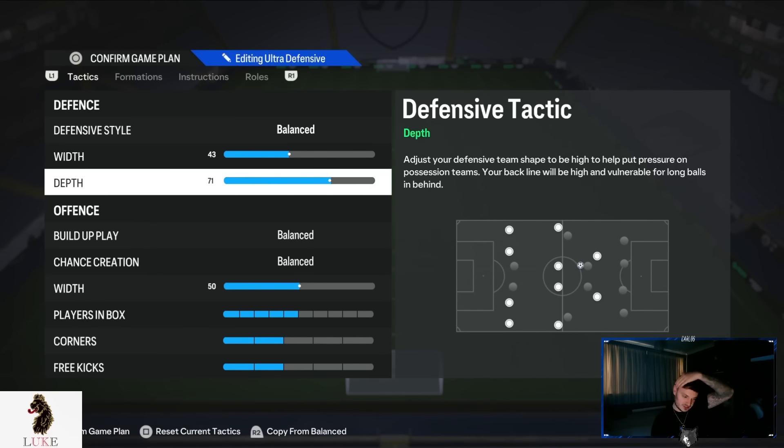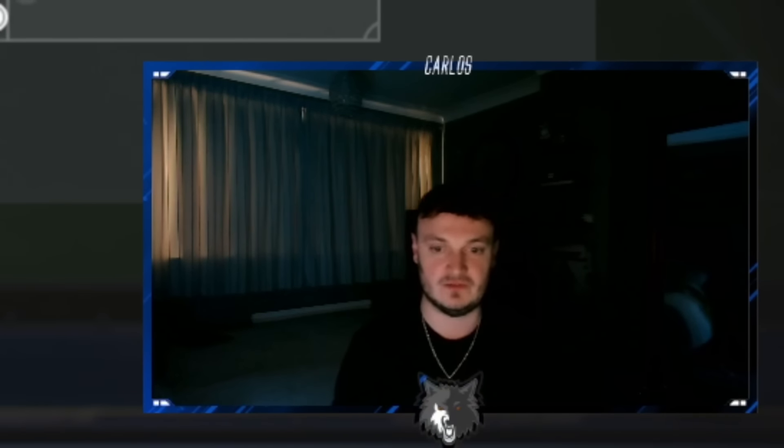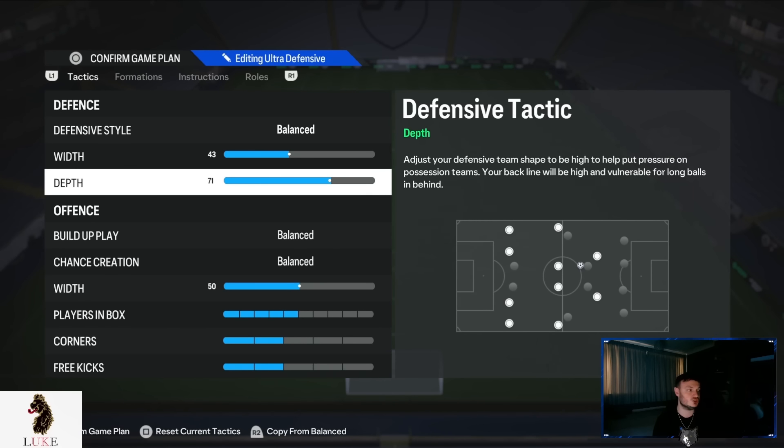For those who don't know what the 71 depth does: basically, when you lose the ball, your team will automatically press and automatically offside trap. But if you were to use press after possession loss or pressure on heavy touch, it would drain stamina so much. When we use 71 depth, it doesn't do that — it's kind of like a glitch in the coding where the game doesn't realise we're actually using a pressure tactic. So we can really afford to use and abuse that 71 depth until the cows come home.